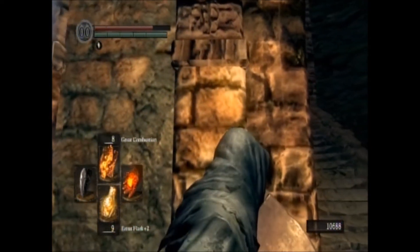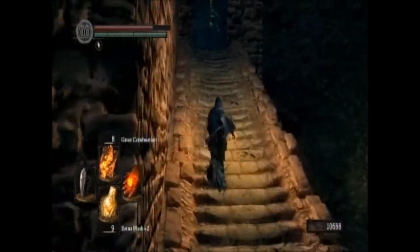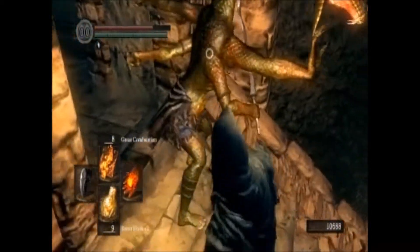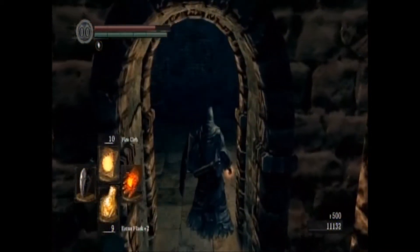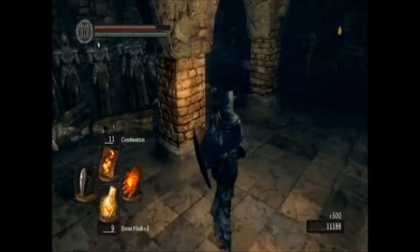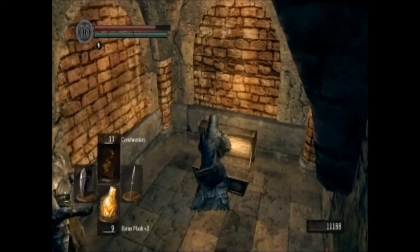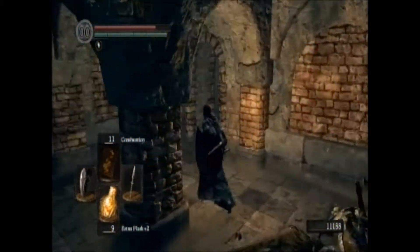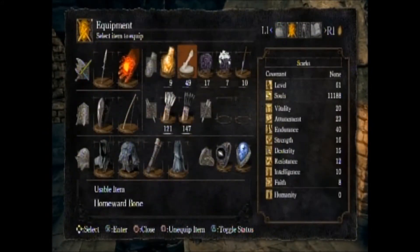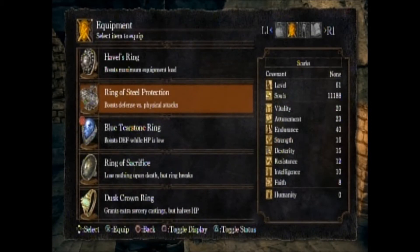There's a magic-spewing snake monster up here. I think one great combustion should kill him — one combustion might even do it with the power of our pyro right now. I hope you've gotten used to using pyro because that's what we're going to be doing in here. Right here is the ring — I believe it increases your physical defense against physical attacks, so it's pretty helpful since I'm just using this thing that gives you souls when you kill enemies. I don't need that anymore.